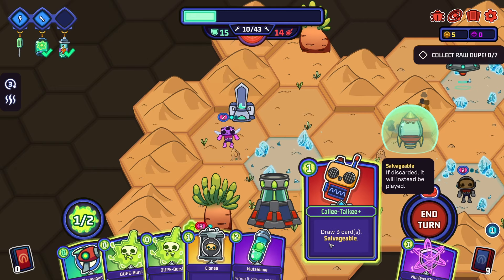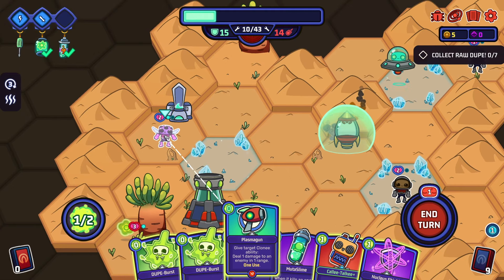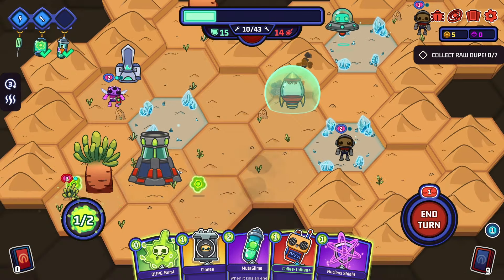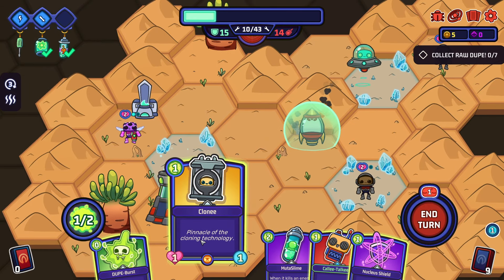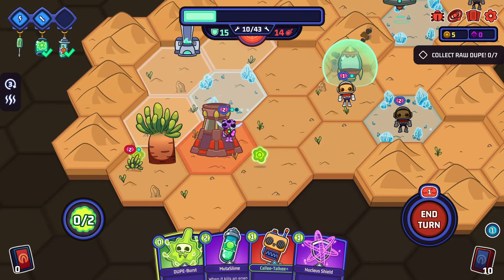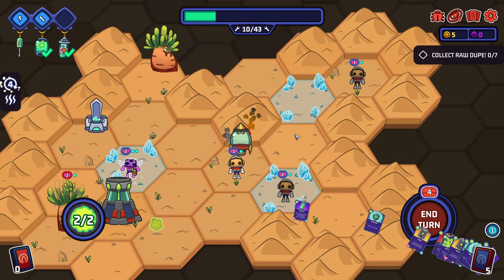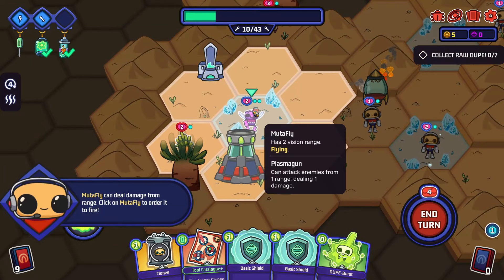This guy can use a gun as well. He'll move there and then we've got to shoot him. We need another cloney to help - oh no, we can just hit this. Idle clonies - oh yeah okay. Mutafly can deal damage from range - click on mutafly to order it to fire. Only does one damage. Then he'll move to me next turn. Can they attack? Another one of these - this is free now. I guess we want a gun.